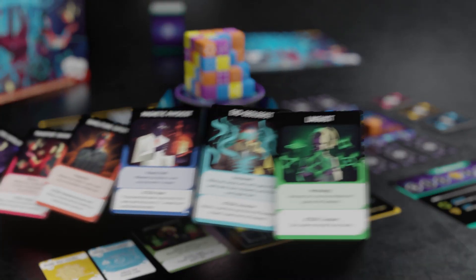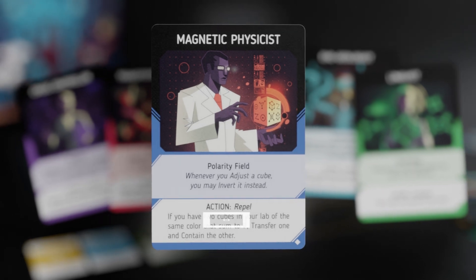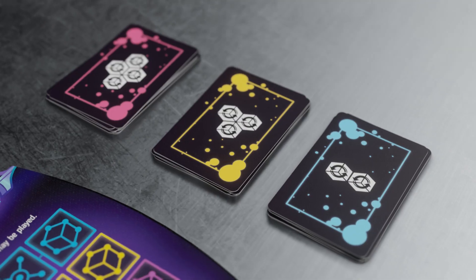Each researcher has a special set of skills, an always-on ability, and a unique action only they can perform. You'll earn powerful research and containment cards to aid your team in critical situations.